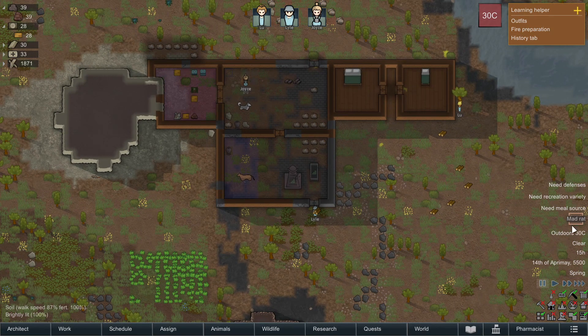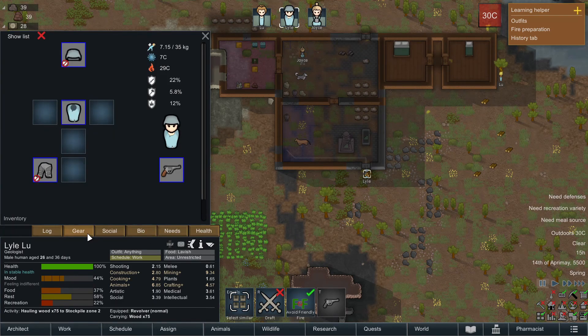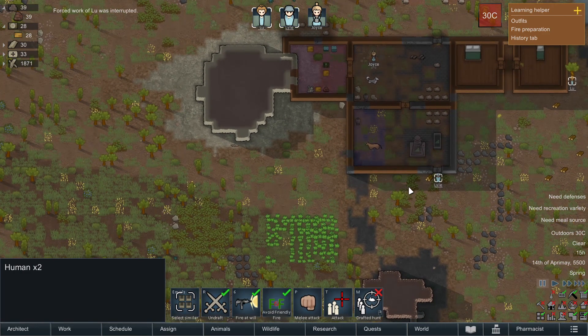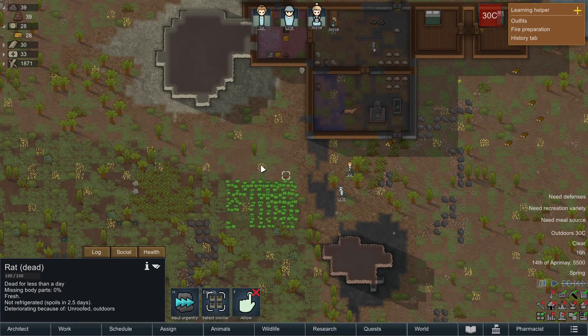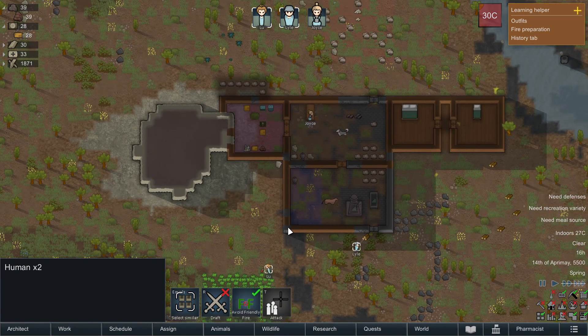A mad rat! Where is it? Jump to location. Mad rat — okay. Who's got weapons? You got a revolver? Draft — let's get in position. We are preoccupied about the mad rat when there's a kogar inside the base. We got the mad rat. I guess I can undraft you. Let's hope the kogar doesn't eat us.